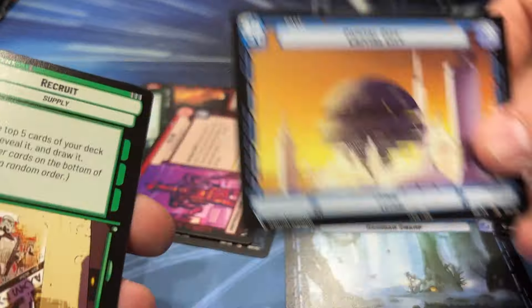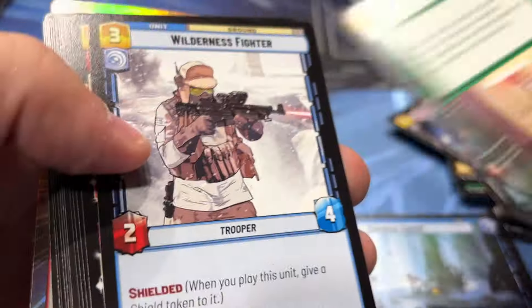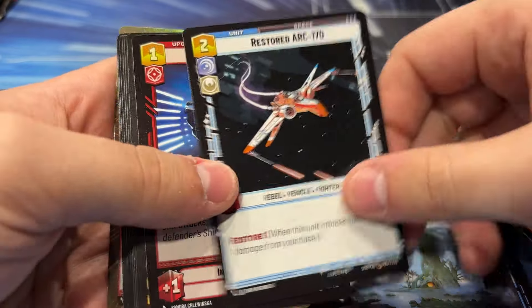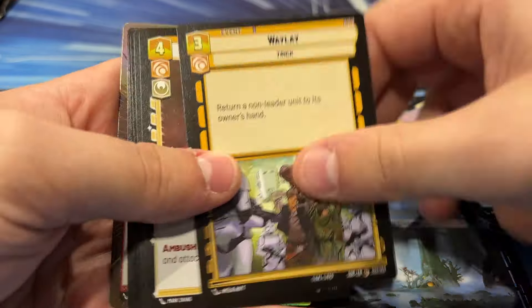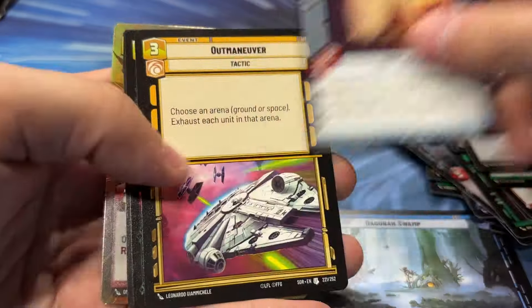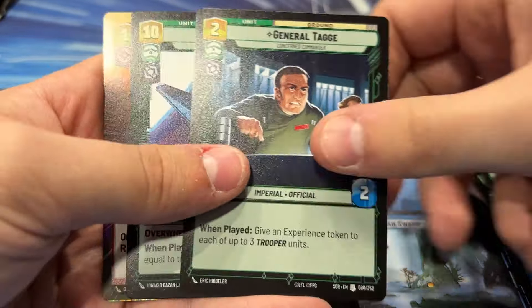IG-88, Capital City. We've got Recruit, Wilderness Fighter, Green Squadron A-Wing, Mercenade, Infiltries. Weelei, Alza Tuck, new card of Underworld Thug. We got Yoda, Outmaneuver, Tag.